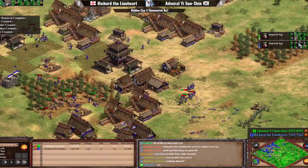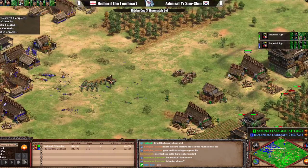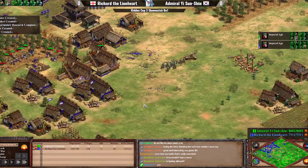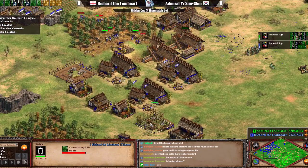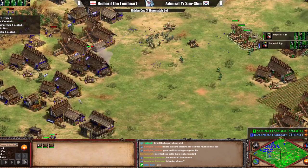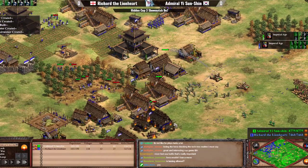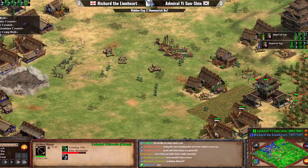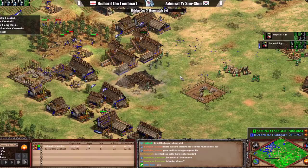Admiral Yi doesn't have a considerable military advantage, but when you start pushing here, skirmishers are being mixed in for him as well. Siege Ram is going to be the answer from Richard, but against Onagers that won't work exceptionally well. Admiral Yi could start mixing a few Light Cavalry to deal with the Rams. There's probably going to be a bunch of Rams coming in — kept Rams with Siege Rams. The first stable is coming up for a few Light Cavalry, but Richard is already getting heavily pressured and seems too late with this response.